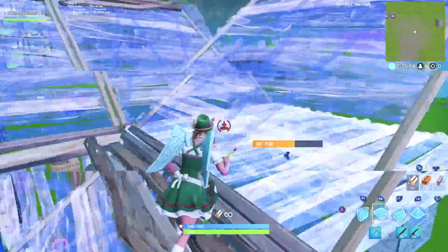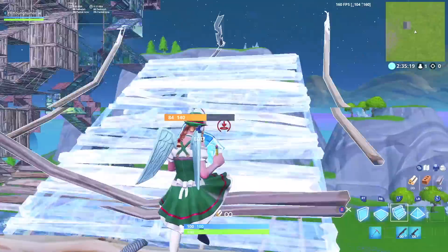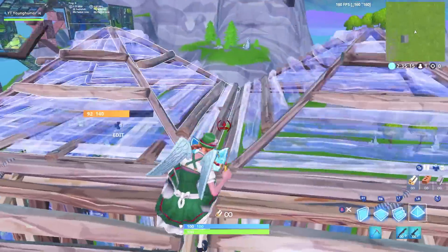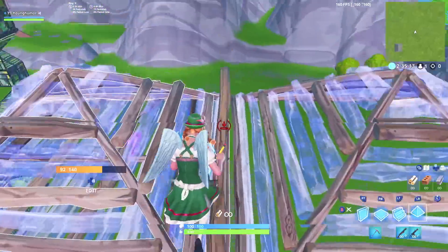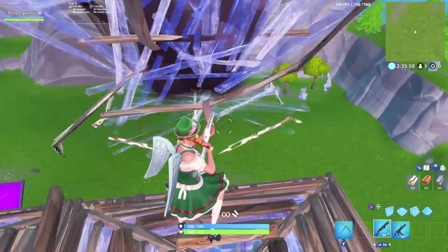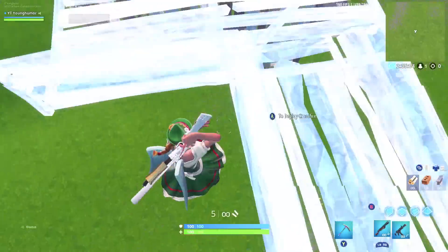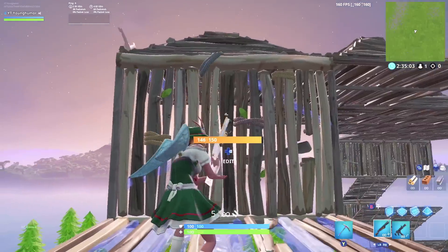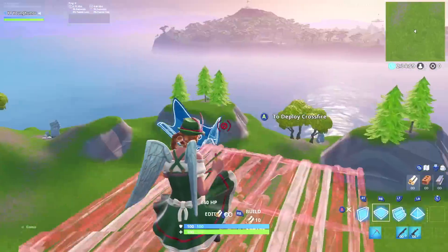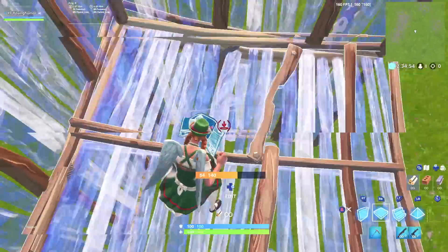The second tip is also a building tip, and I think it's very underused and very important. Everyone should be using this if they want to be successful in build fights. That's going to be using the floor and pyramid combo. A lot of people when they go for plays on other players only go for the floor, and when they do that it's super easy to counter — everyone just throws up a pyramid. It's not as clear-cut as it may sound.